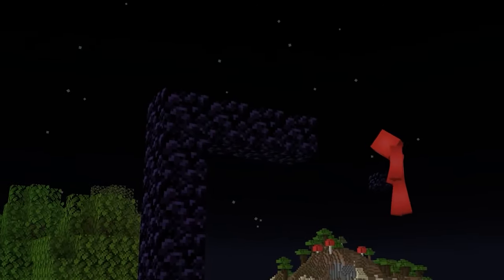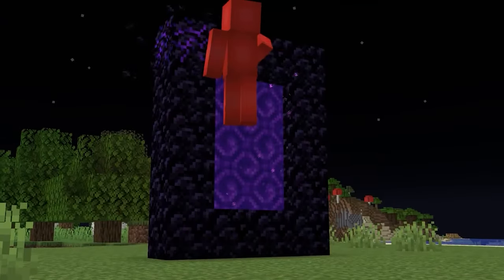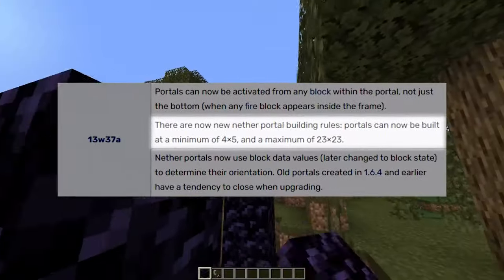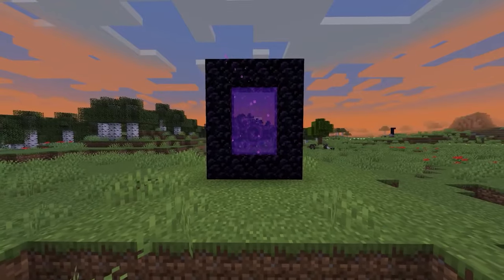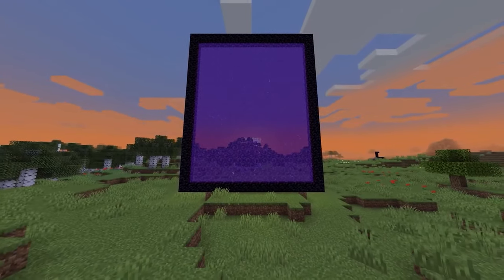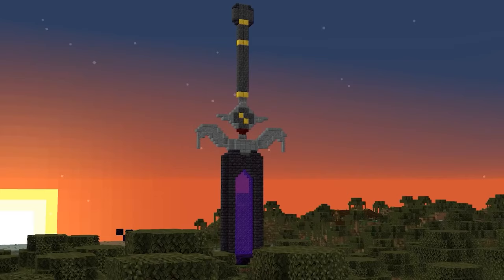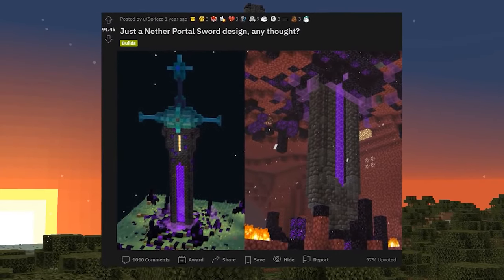Number four. Building a nether portal is a pretty straightforward process, and usually the most we customize one is by making it with corners or without. But since snapshot 13w37a, we've been able to play with those dimensions in more ways than one. And this might be my favorite example of that. In the community, there's been something of an unspoken competition to see who can make the best nether portal sword.